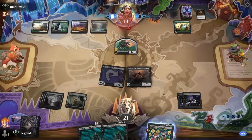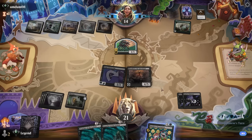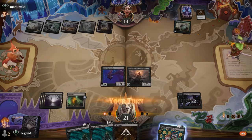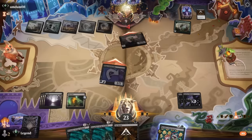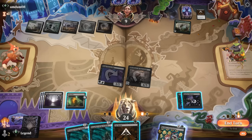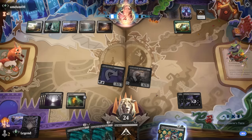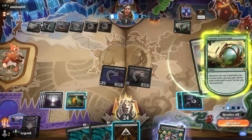We can expect our opponent to draw into a couple of sweepers at some point. Opponent is now on empty — they either didn't top deck what they wanted, or they drew a sweeper and want us to overextend. Playing Preacher here is maybe a little ambitious since we have enough pressure in play. We can still sacrifice Nightmare to scry or level up Blast Zone. Just pass. And yes — there's a White Sun's Zenith for five: opponent was tricking us.